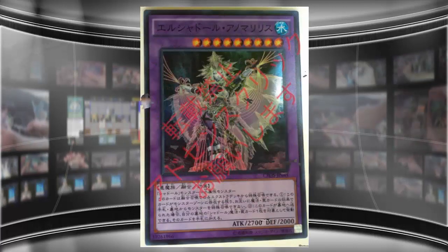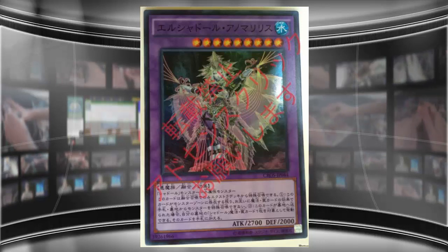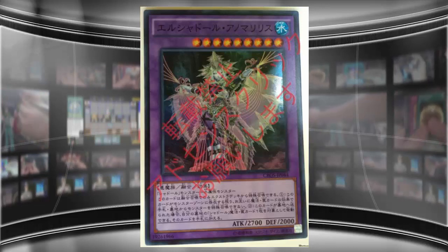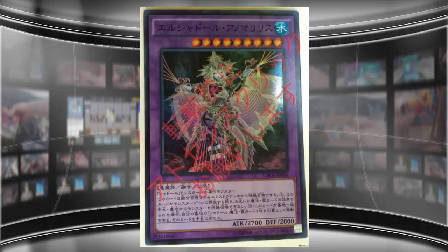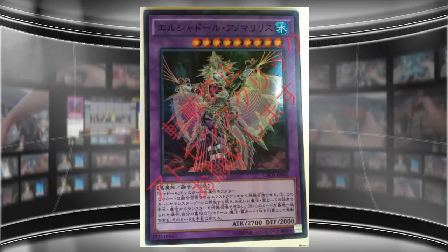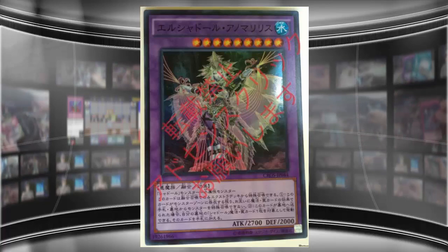What's up everyone, this is Cybernet 8610, and today a new card has been revealed. Someone in Japan got some of the Cross Souls packs a little early since it's coming out for them this Saturday, so a lot of new cards are getting revealed. Let's talk about this one, which is getting the most hype right now: El Shaddoll Anomalilith. It's supposed to be 'Anomaly' and 'Lilith' together — kind of hard to say.